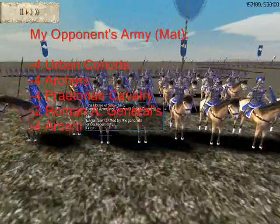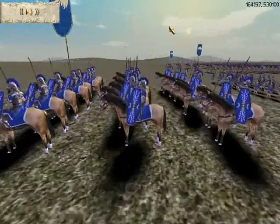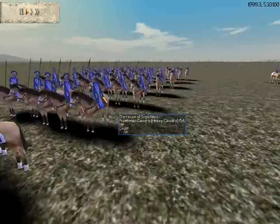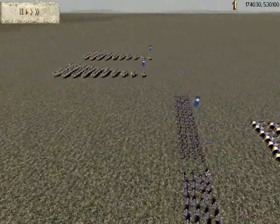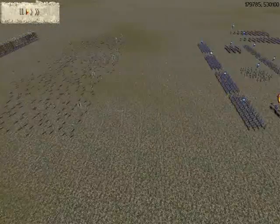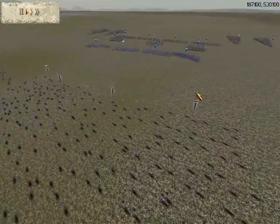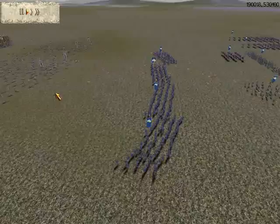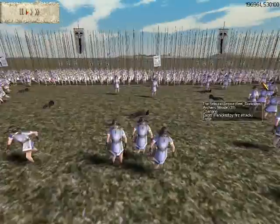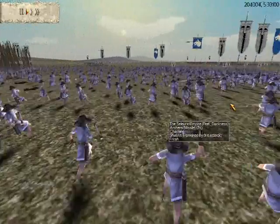I was very much looking forward to fighting this opponent because he did say he was newer and I was curious to see how he would fare. You can see his archers are already starting to fire at me — he also put his archers in the back line. He deployed his cavalry equally on both flanks, 2 Praetorian Cavs on each side, and placed his Roman Armored Generals between his archer line and his Urban Cohort line. I finally got my archers into position to fire at his archer auxilia, but archer auxilia have a very superior range to the Seleucid Empire's archers. I cannot return fire for very long because he is rushing forward his Urban Cohort line in one huge block — I believe that was to crush my center and then split his troops to destroy my flanks.